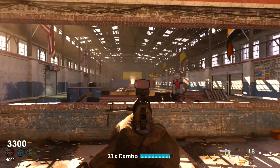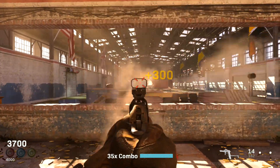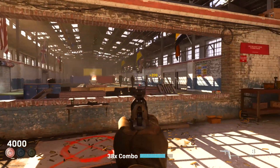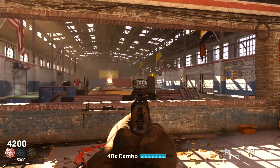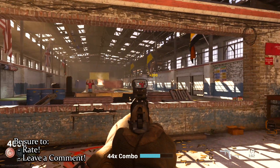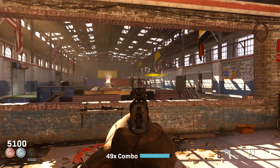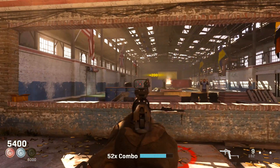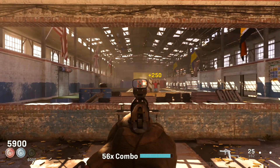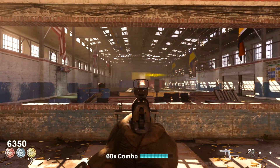Be careful shooting freshly popped-up targets because they could turn around and be civilians. Also be careful about collaterals — a target that pops up behind one you're aiming at could turn out to be a civilian. You don't even want to be getting collaterals because they don't extend your combo timer and give you fewer targets to shoot at, which is bad later in the game when you need as many options as possible.